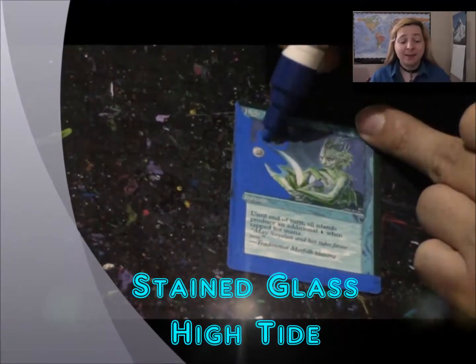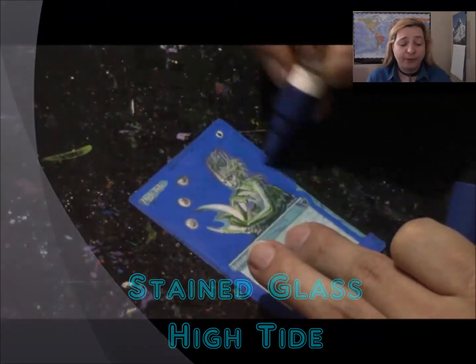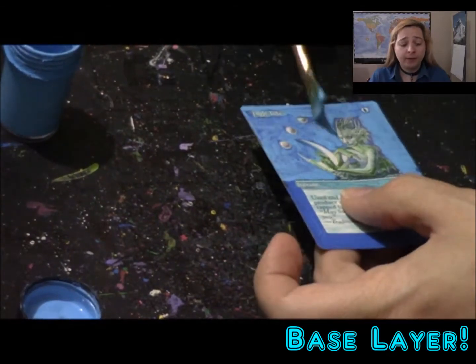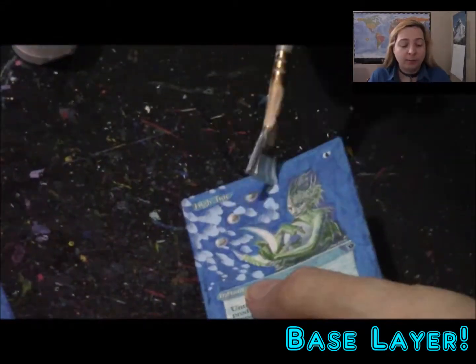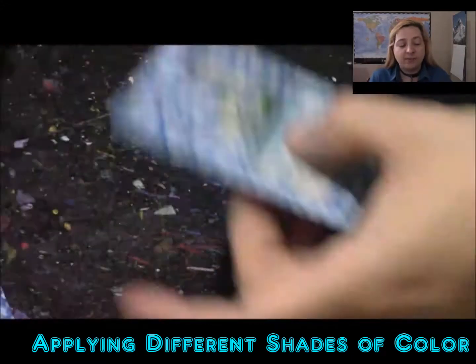Okay so this is Stained Glass High Tide and the first thing we're gonna do is emphasize blue, so we're gonna go over the border with the blue Sharpie paint pen. Once we're done going over with the Sharpie paint pen we're gonna put down a darker blue, then we're gonna put down a lighter blue, then we're gonna start emphasizing the stained glass itself.